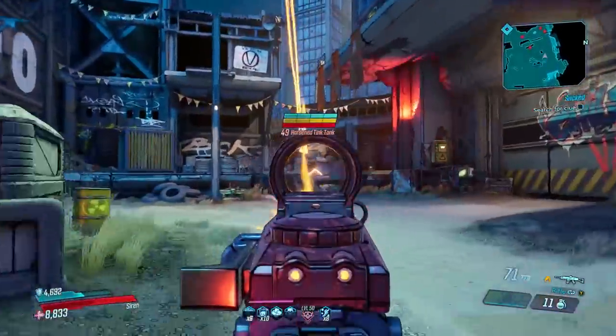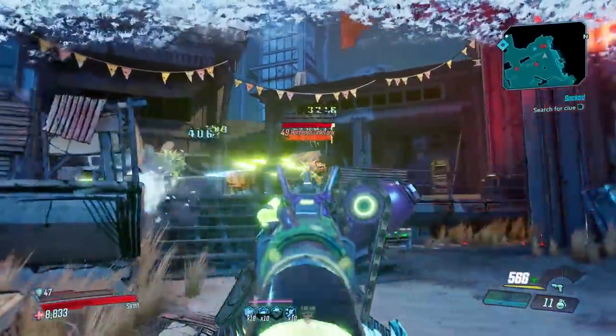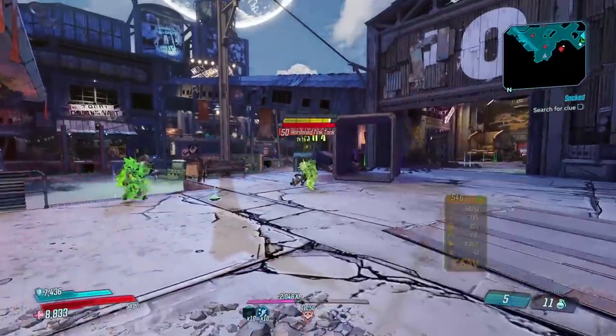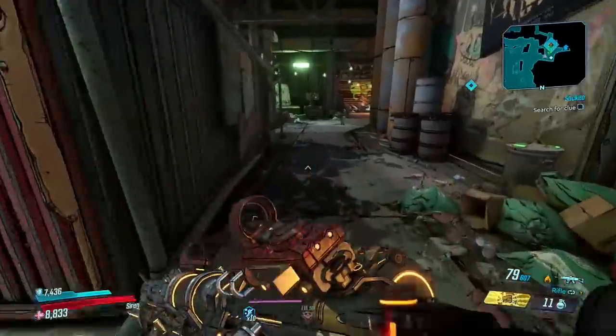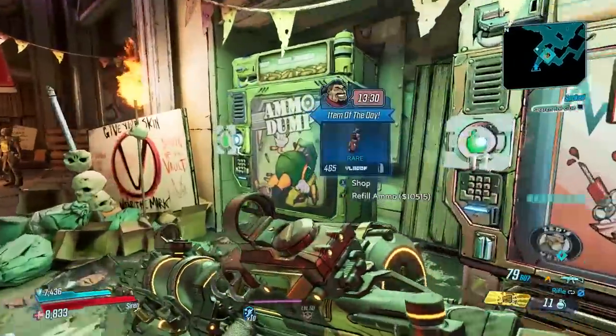Between each round you have some time to breathe, and that's when you can go loot stuff that dropped during combat — things you couldn't grab mid-fight. Most importantly, you can visit the vendors on the outside of these arenas between rounds. I would absolutely recommend going to refill your ammo between every single round, especially if you're playing on a higher difficulty.